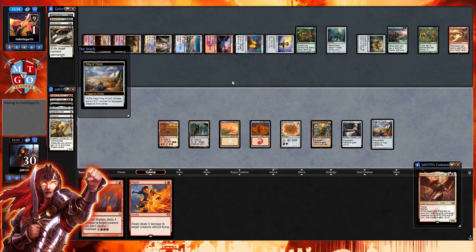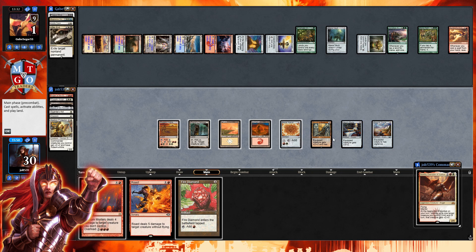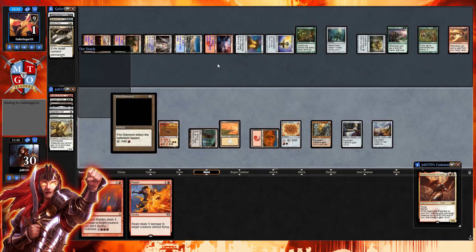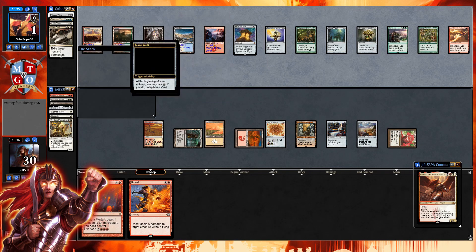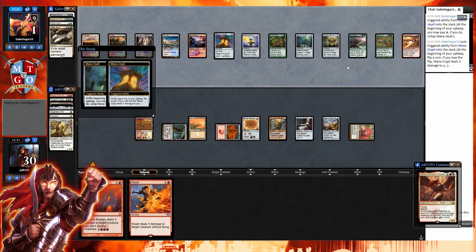No Ring of Thune — I don't think we have a haste option. We draw Fire Diamond, which isn't what we wanted. We're stuck on five mana. Let's get down Fire Diamond and pass the turn. Our opponent dodged Valduk's little flame attack. They've got zero cards in hand but have Mana Reflection and some really good stuff. Let's see if they lose to the mana crypt — they whiffed last time on surviving it.